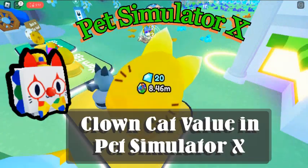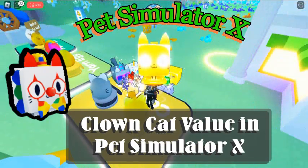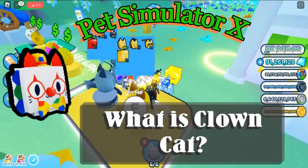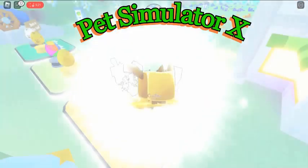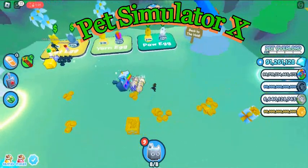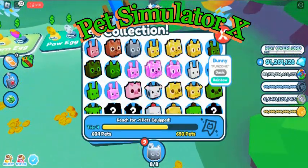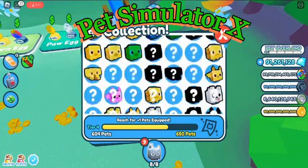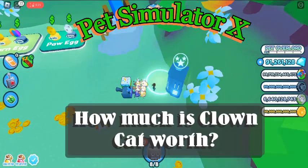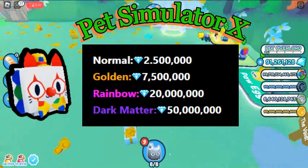Okay, so let's start today with Clown Cat value in Pet Simulator X. What is Clown Cat? Clown Cat is a pet that can be obtained in Pet Simulator X. It was added in the Cat World update, which was released on November 2nd, 2022.